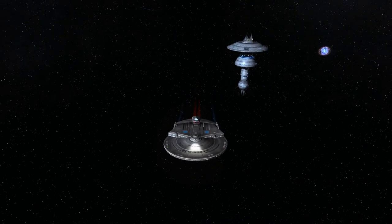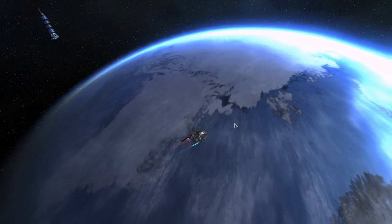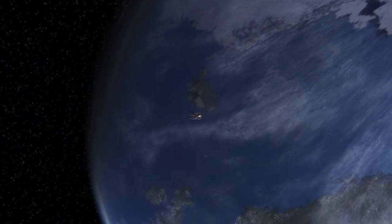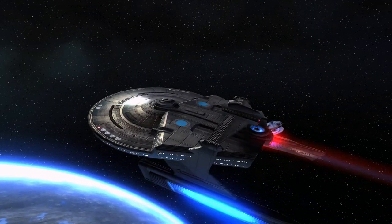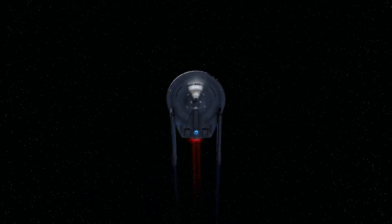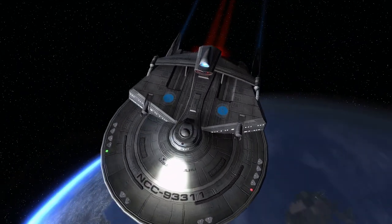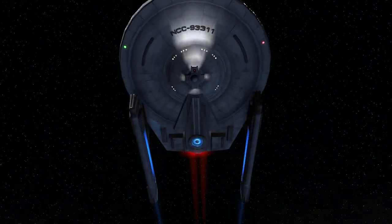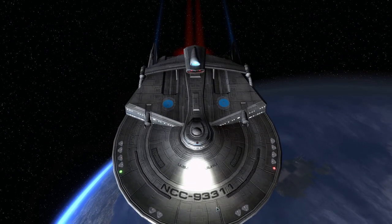Alrighty, here's our majestic Miranda-class as you see it now, flying high above a beautiful green planet. Not much to see. This ship does not have any special weapons or anything really out of the ordinary. For those of you who don't know, you can change the name. My ship is the USS Cthulhu, NCC-93311.